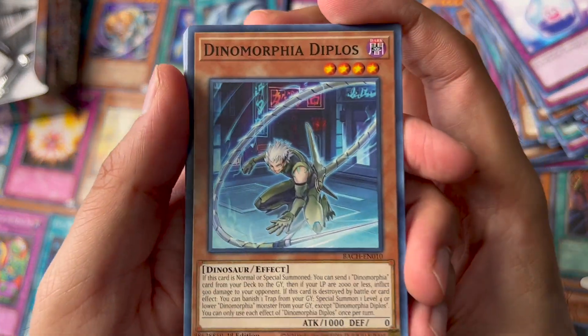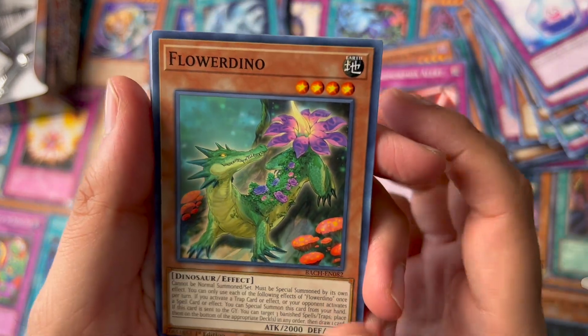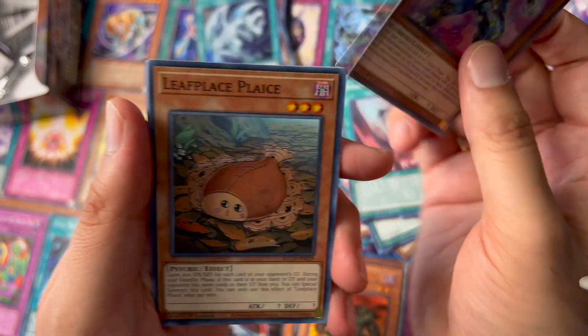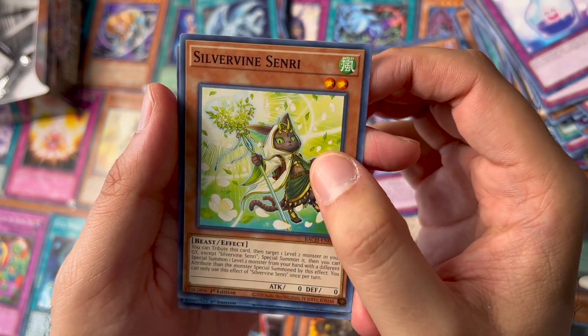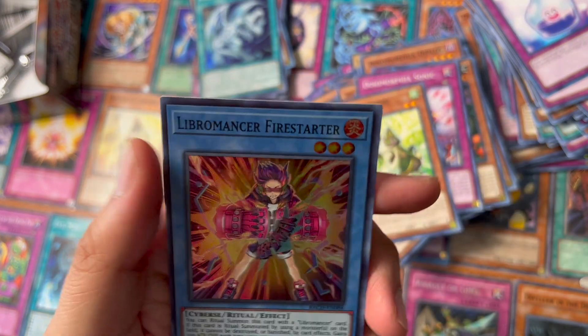The last pack — we got Dino Morphia, Dino Morphia Alert, Flower Dino, Dogmatica Darlene, Leaf Place, Dino Morphia, and a Clevermancer Fire Starter.